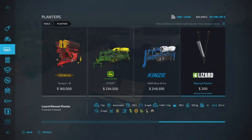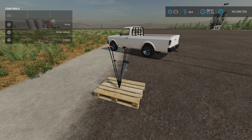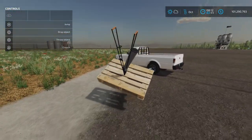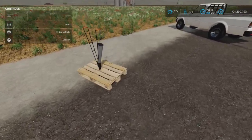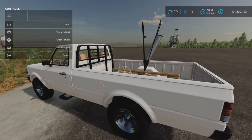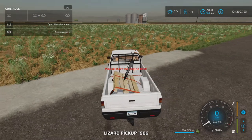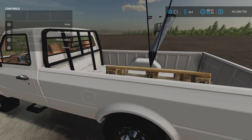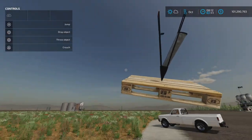It costs around 200 — not too bad. It's liftable, which is great. It comes on a pallet so you can throw it in the back of a truck. It does strap down, as you can see here, and you can drive it to wherever you need it. It is very small.